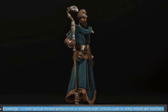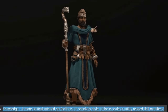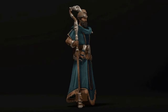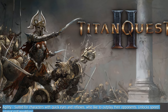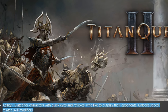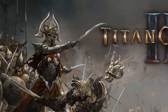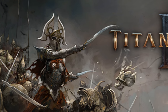The next attribute is Knowledge — a more tactical, scholarly style that unlocks scale or utility-related skill modifiers. It's not entirely clear what to make of this; it might be a stat required to unlock some items. The third offensive attribute is Agility, suited for characters with quick eyes and reflexes who like to outplay their opponents, unlocking speed-related skill modifiers. This will undoubtedly be important for ranged heroes, but also for assassin-type heroes.